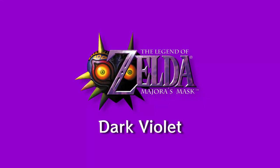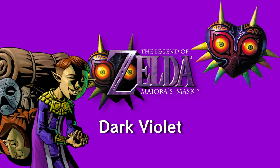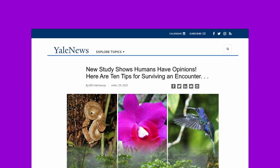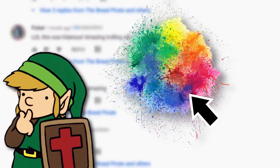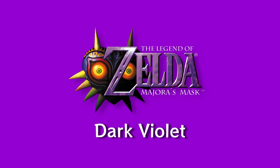Majora's Mask was much easier to choose a color for. It is dark violet due to the game's logo, the iconic mask itself, and the Happy Mask Salesman. By the way, I heard a study which says people have this thing called opinions — sounds spooky, but they're all right. If you have an opinion about which color represents each Zelda game best, share it in the comment section. I think it'll be fun to see which colors people connect with their favorite games.